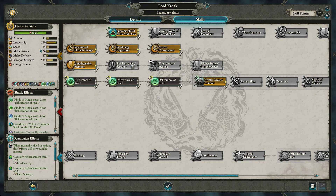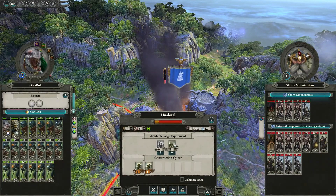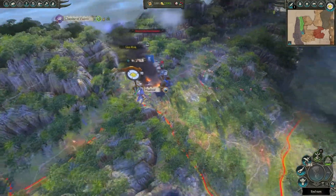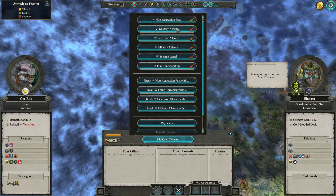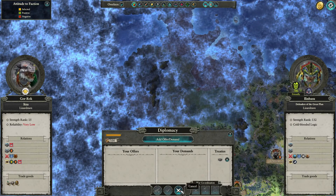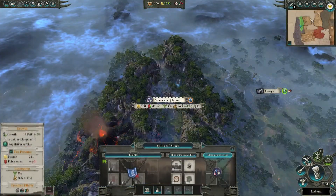These guys are simply not coming out to attack us in the field, so we'll get all our stuff built up here and our guys will eventually arrive. We've got the Monument of Itza here. These guys are friendly — can we get non-aggression? Thank you. I don't want to fight them — I need to finish this province but I don't want to fight them.